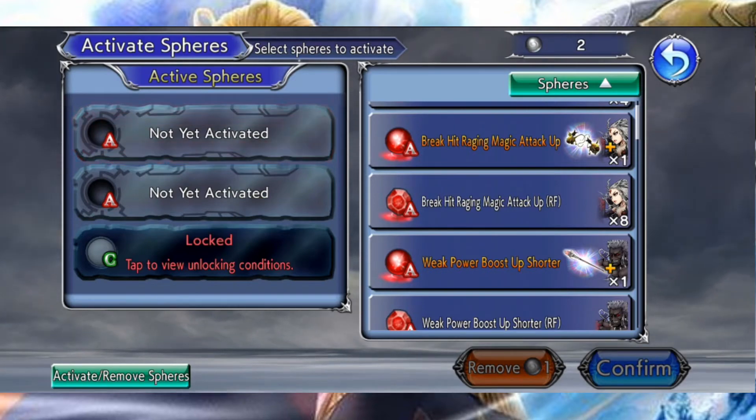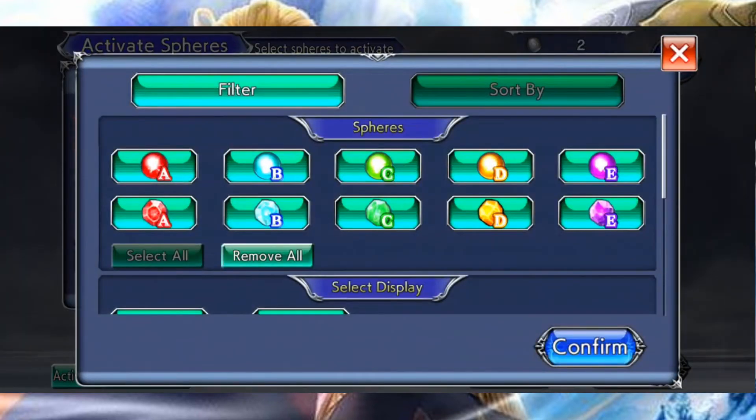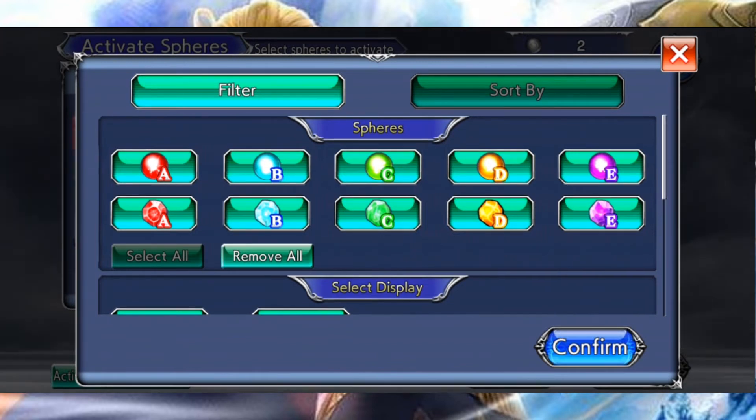Les sphères sont catégorisées selon 5 lettres ABCDE. Les sphères A, les plus répandues, offrent des bonus offensifs aux porteurs : des bonus boostant l'attaque, la Max Brave ou encore l'Initial Brave. Les sphères B sont davantage utiles pour les tanks puisque les conditions d'activation tournent autour de la perte de HP ou de l'esquive. Les sphères C sont plutôt défensives et vont généralement augmenter l'Initial Brave ou le heal. Les sphères D confèrent un bonus à toute l'équipe, et les sphères E impliquent les unités infligeant des debuffs.